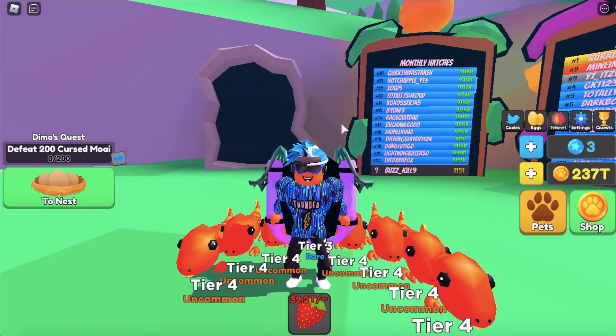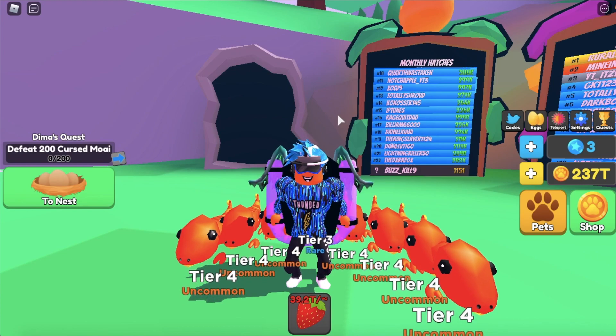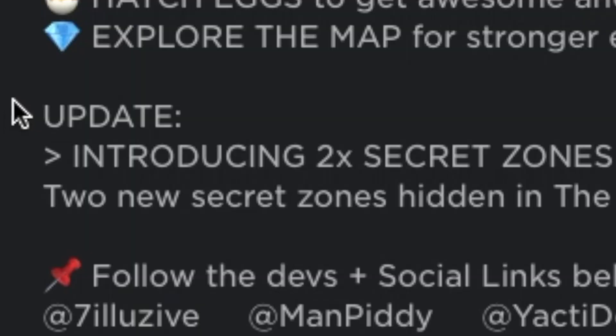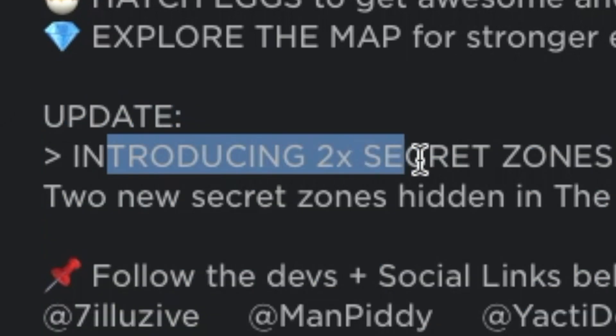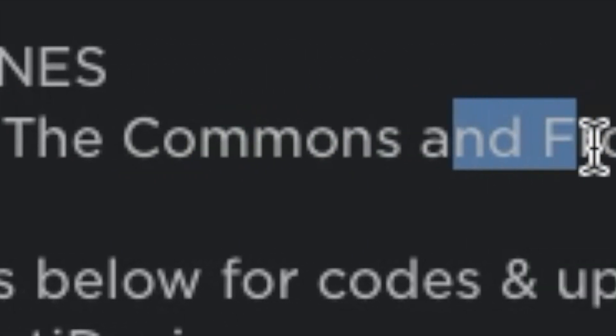Welcome back to another video. Today we are playing Pet Swarm Simulator. We are back with a brand new update on the game. Let's go over the update log — introducing two new secret zones hidden in the commons and Frozen Valley. Great treasures lie within.